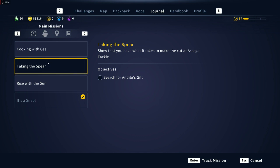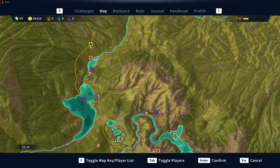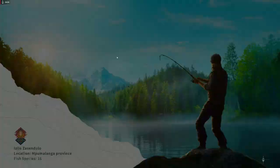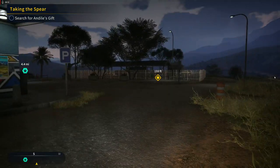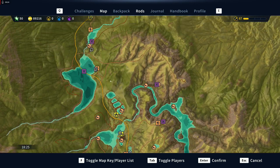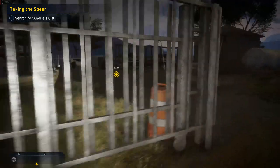We do have more missions — search for Dilly's gift, taking the spear — I'll do a separate video on that one. Wait, let's see — 'show that you have what it takes to make the cut at a Sagai tackle.' Should we just check it out? Let's just check it out. I mean this is kind of a long video anyway so it can't hurt. My curiosity has been struck.